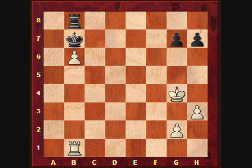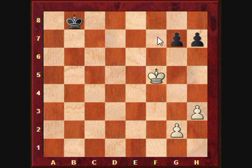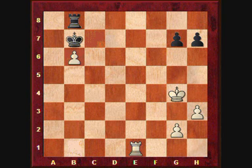Now white continues with Rook to e1. Again the pawn on b6 may not be taken, because if black takes, then there is a check on b1, and after that trade of rooks and the same idea, the white King is much closer to the enemy pawns. So here black played Rook to g8, and Rook to e6 was played to defend the b6 pawn, because now there was a threat of taking there.